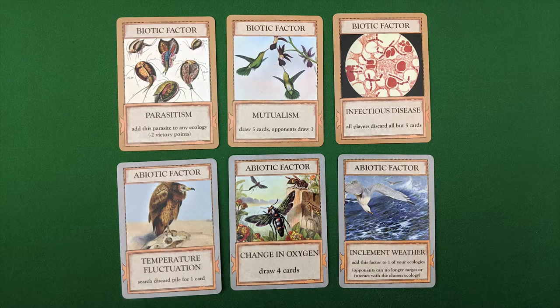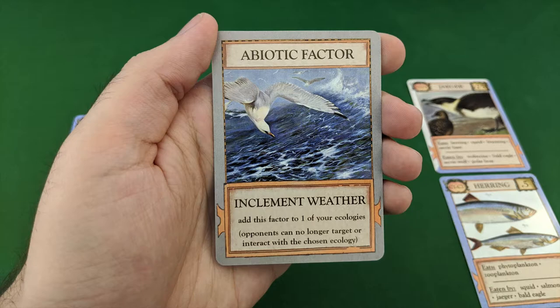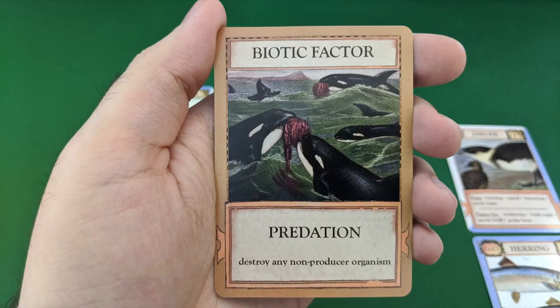The other card types you can play on your turn are biotic and abiotic factors. Some of these are one-time effects — simply follow their instructions and discard them when finished. Others are placed onto the field and have ongoing effects. Often these factors can be used to harm other players or to protect yourself. Read the cards carefully to know how to use them.